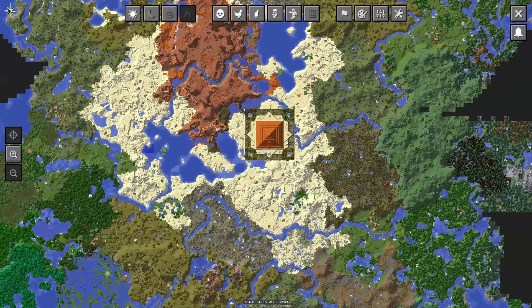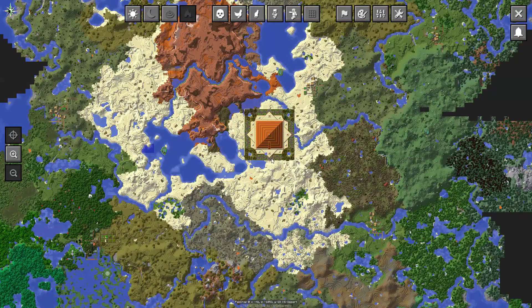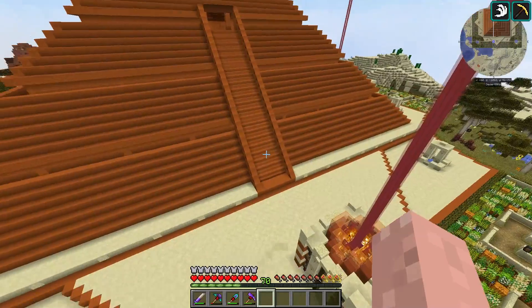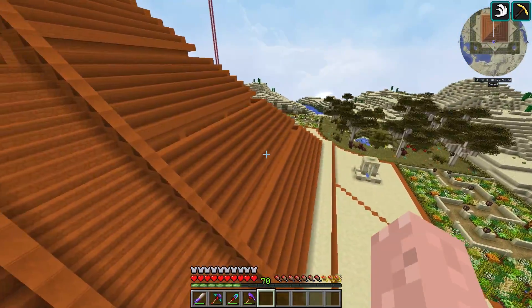If you look at the journey map - doesn't that look amazing? That's the map fully zoomed out and it looks quite big. I remember saying at the beginning of this series that it's going to be large - I wanted it to be prominent so it can be seen by anyone on the server. I'm really pleased with it.